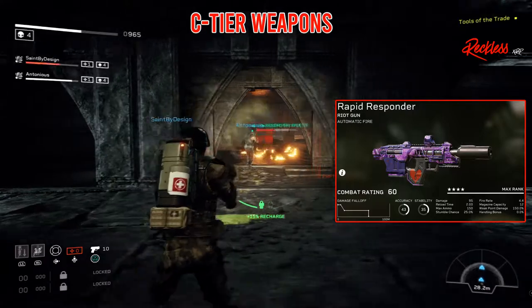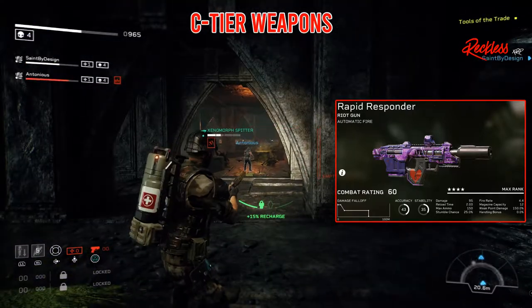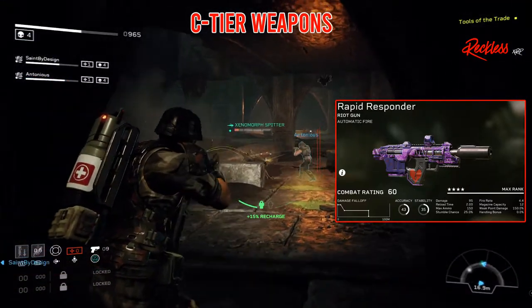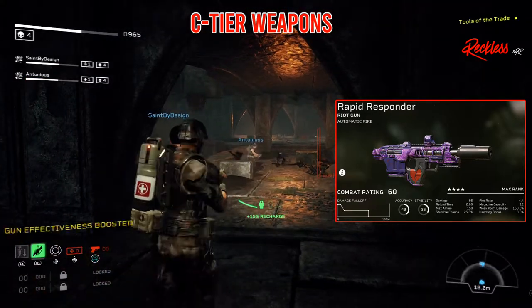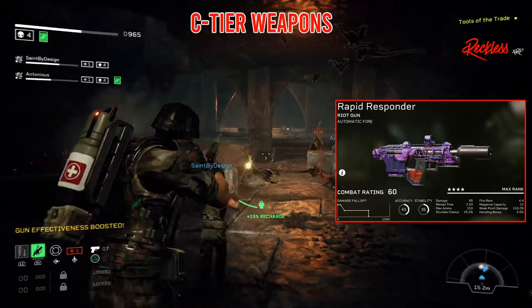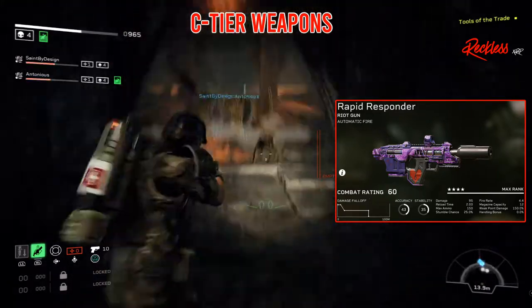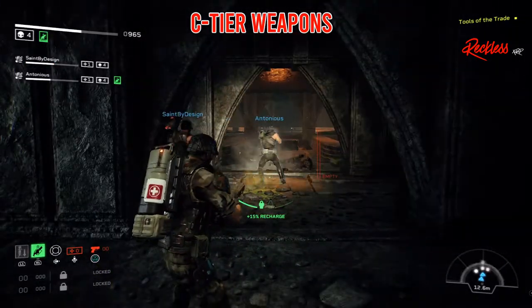The next C tier weapon is the Rapid Responder. It is an automatic firing riot gun. It has an accuracy of 38, stability of 35, damage of 92, reload time of 2.0, max ammo of 150, stumble chance of 25%, fire rate of 4.2, mag capacity of 14, and a weak point damage of 165%.